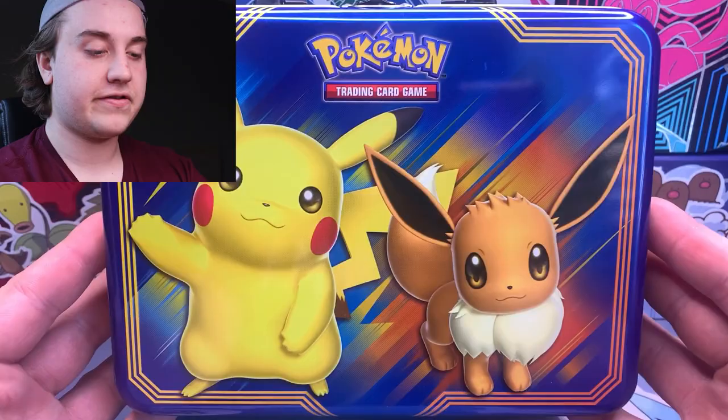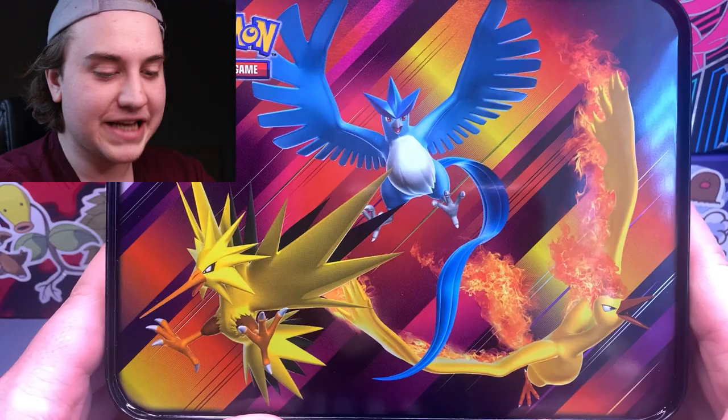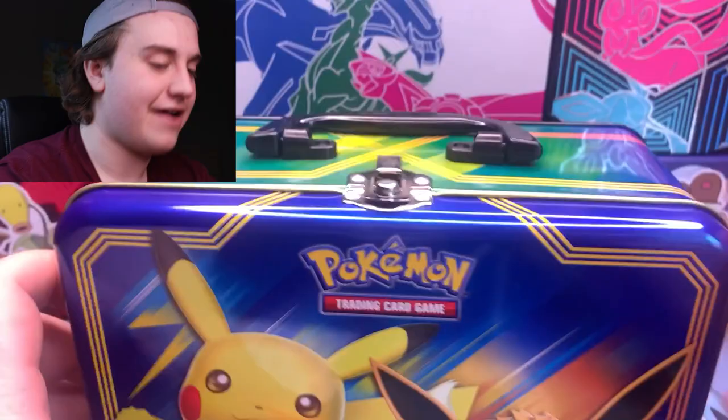Now that we're warmed up, let's crack open this tin and see what's inside. I'll quickly show it off — it's an Eevee and Pikachu tin: Eevee on one side, Pikachu on the other, and on the back we have the three legendary Kanto birds — Articuno, Zapdos, and Moltres. I'm pretty sure we're going to get some cards featuring those birds.